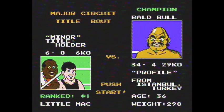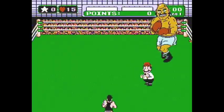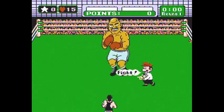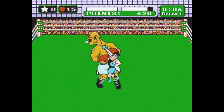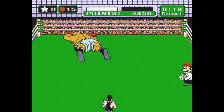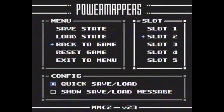The next fight is against the major circuit champion Bald Bull. Phase one is extremely easy — it's something called the 18-second knockdown. Let's watch quickly how it works. And there he goes down right away. Very simple way to knock him down — let's break it down a little bit.